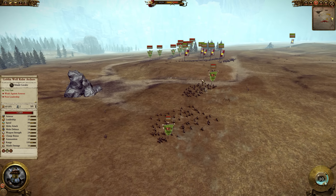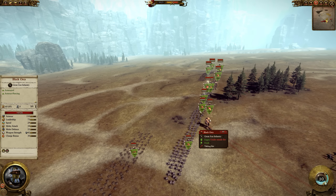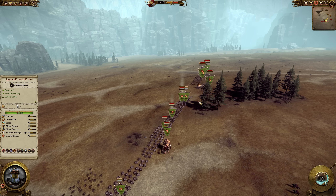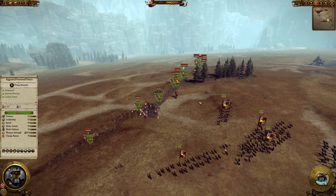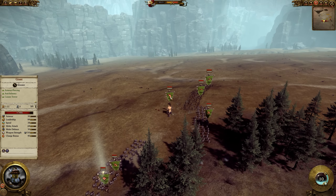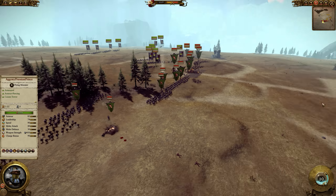The Greenskins have two goblin wolf rider archers, four black orcs, and four savage orcs. There is a maximum of 12 melee infantry for the Greenskins in this tournament. And two giants.